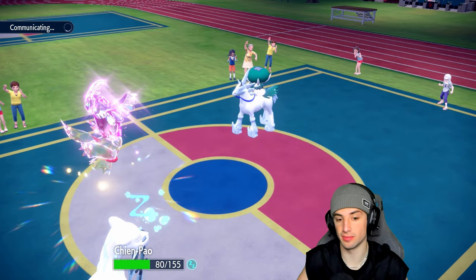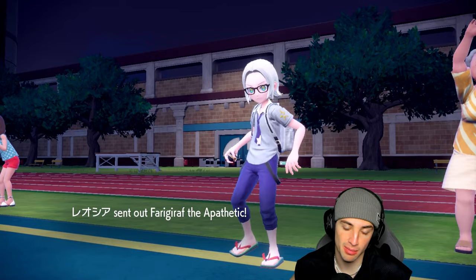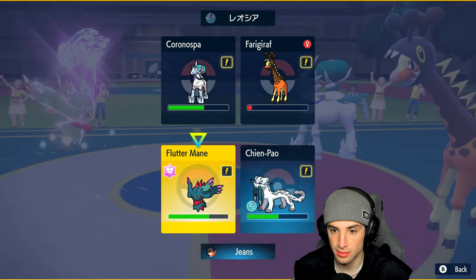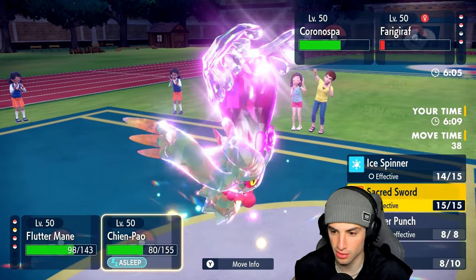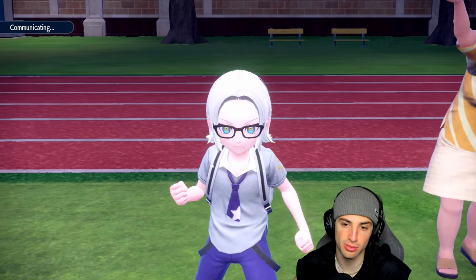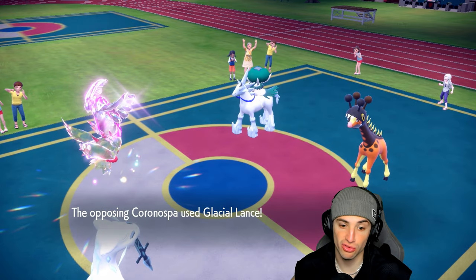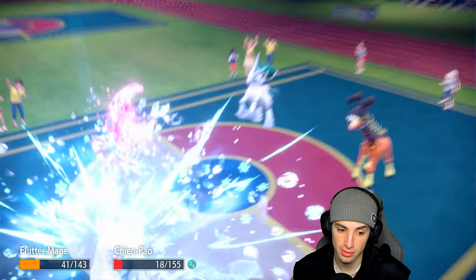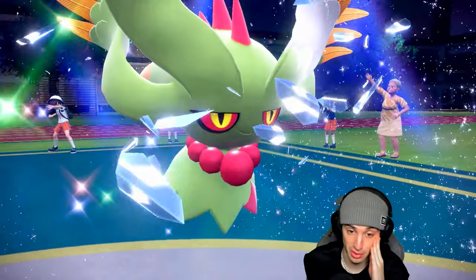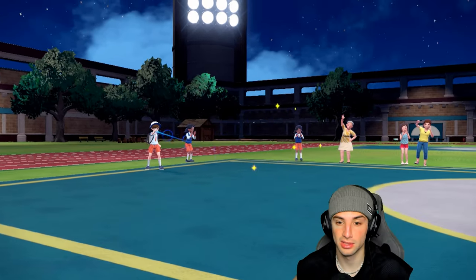We can't Sucker Punch because Chien-Pao is asleep. They go back into Farigiraf. Flutter Mane is likely going down here. There's no shot they go for double Trick Room — they go for Helping Hand instead, smart play. Trick Room is done, which is great news for us. I was worried about double Trick Room but we're covered now.